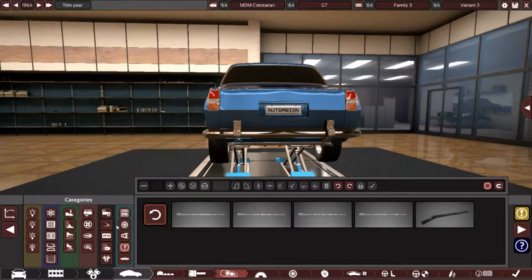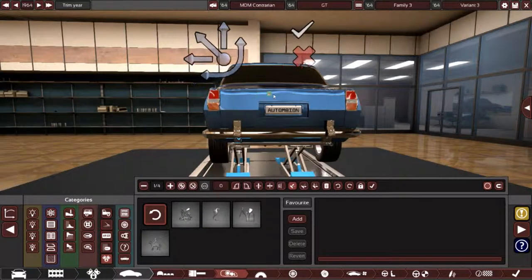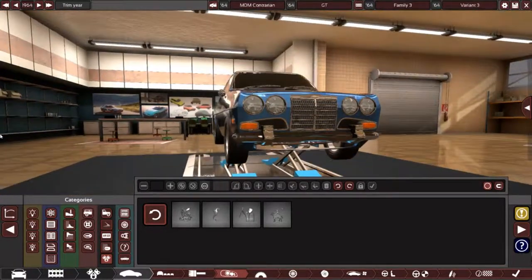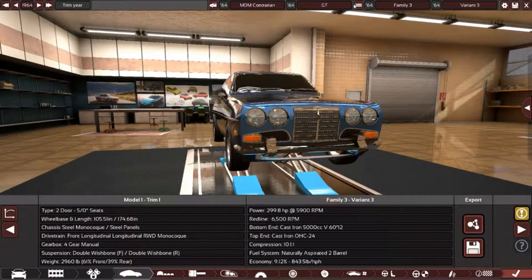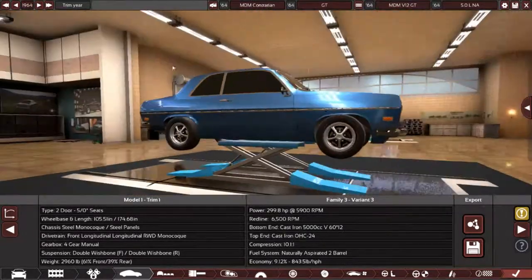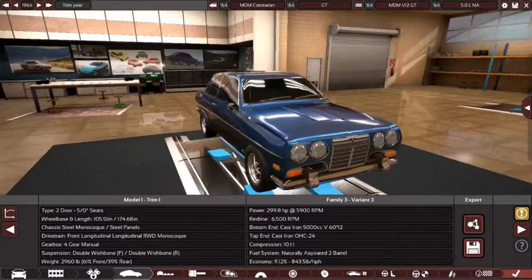Probably a little bit more could have gone on with the back here. We'll put the badge on the back — that would be a good idea. I'm happy with it. The engine probably should get a name too — it's going to be the MDM 5.0 liter naturally aspirated edition. Save that and export over to BeamNG, and see how well this creation made completely on the fly stands up against the Studebaker and the Aston Martin.